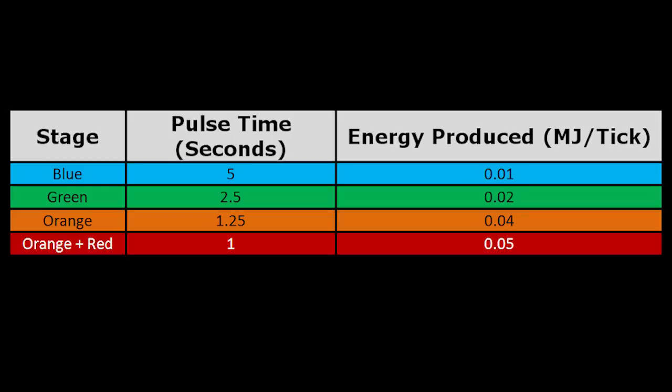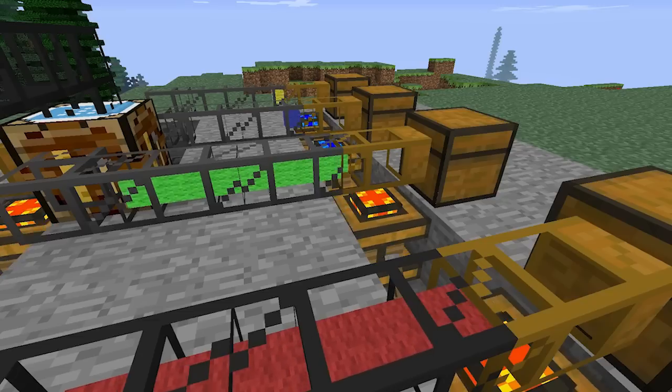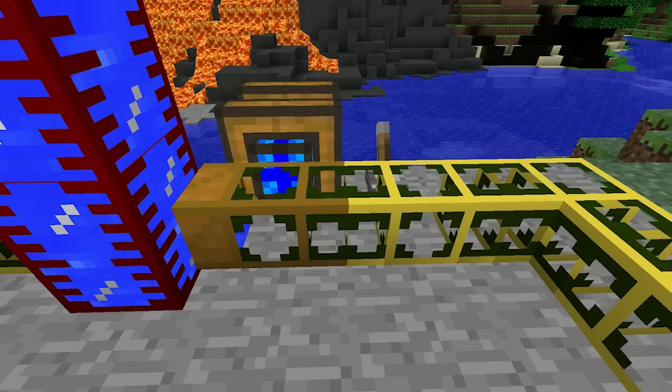This table details the power output provided by the redstone engine at each of its stages. Due to how low these outputs are, they're most commonly used to power wooden transport pipes, wooden waterproof pipes, and buildcraft pumps.